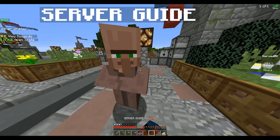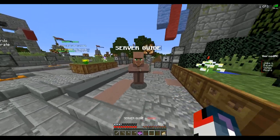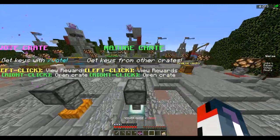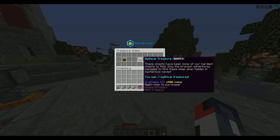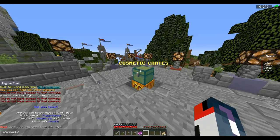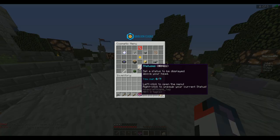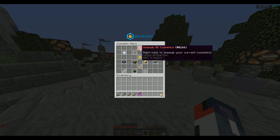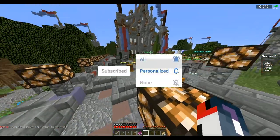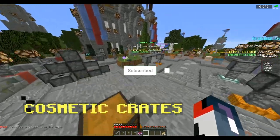You have a server guide, which is good. Your hologram does disappear and I can't click the NPC, so I would check your NPC settings. You use Pro Cosmetics for your cosmetic crates — mythical treasure and everything — great job with that.